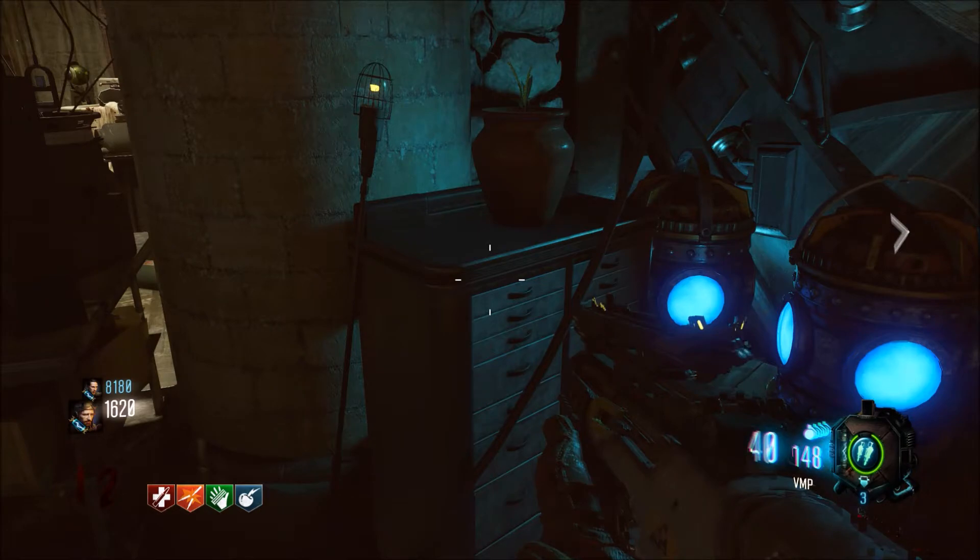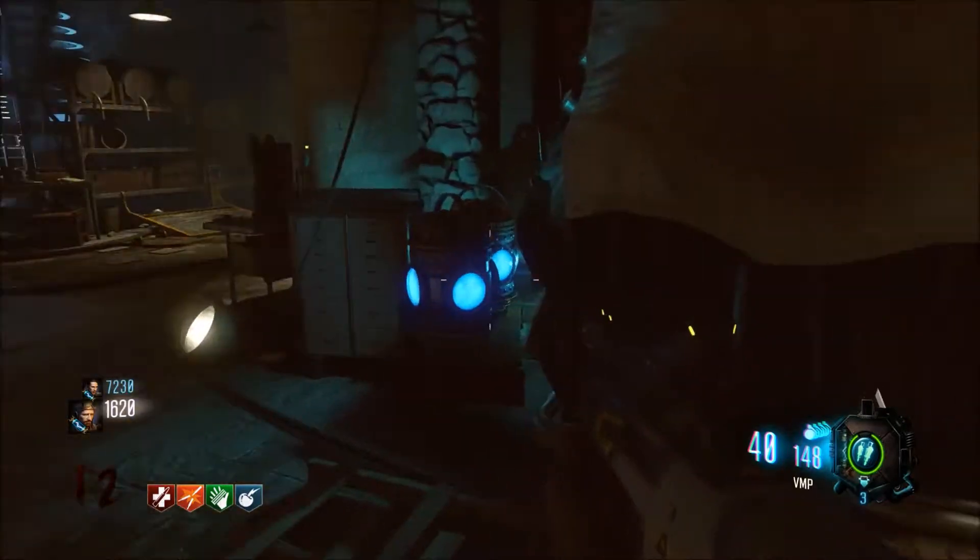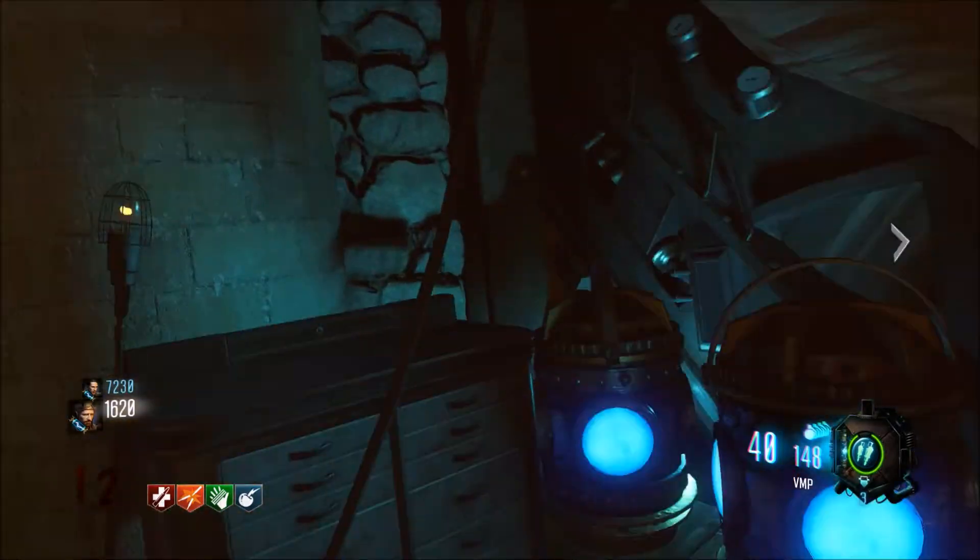So first you want to come to this location and pick up this plant. You'll just have to hold square on it, or X if you're on Xbox One. And as you can see right here, the plant is picked up.